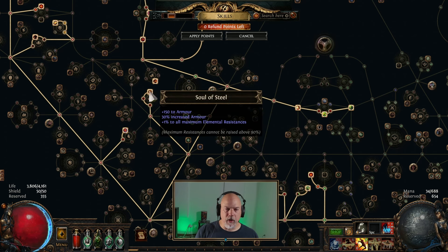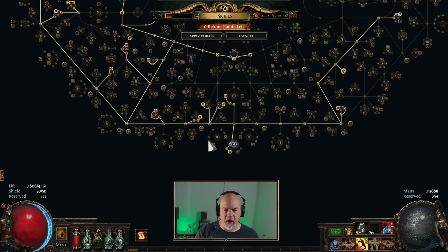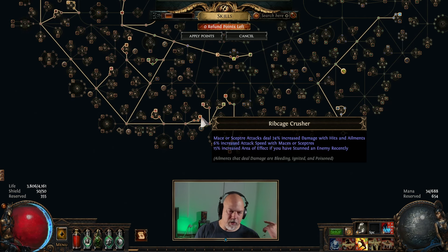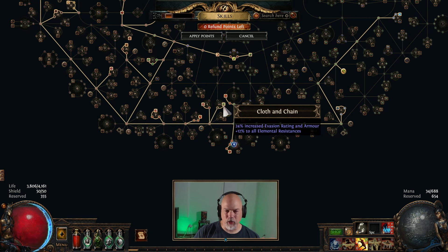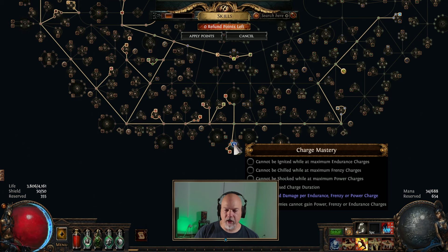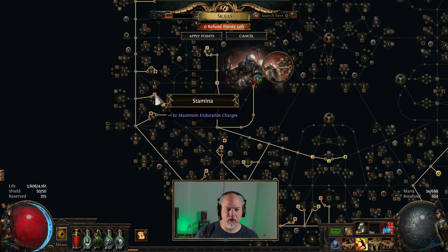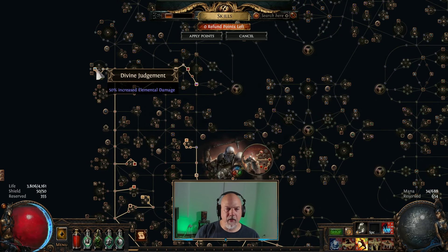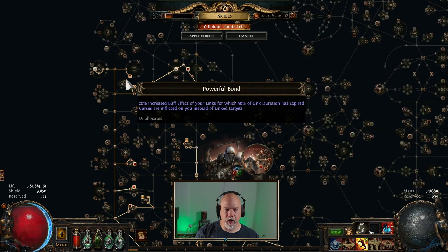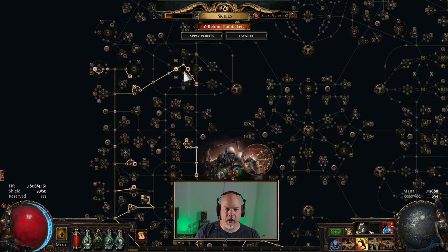We've got Soul of Steel and Bloodless over here, plus Bastion Breaker, which gives you increased physical damage. I've got Rib Cage Crusher for the increased attack speed, which I've also got on my Tectonic Slam build. Of course you come into Golem's Blood and Cloth and Chain — I feel like those are kind of obligatory. I've got Disciple of the Unyielding and 3% increased damage per endurance charge for the charge mastery, which is like 21% increased damage. We've also got Vigor over here, and Stamina for an extra endurance charge.